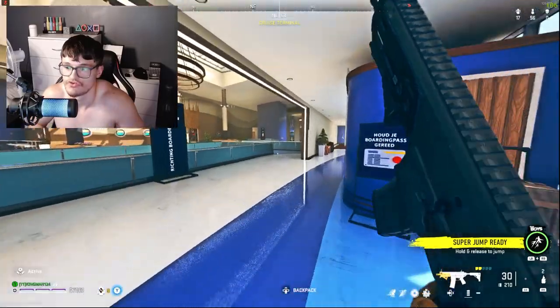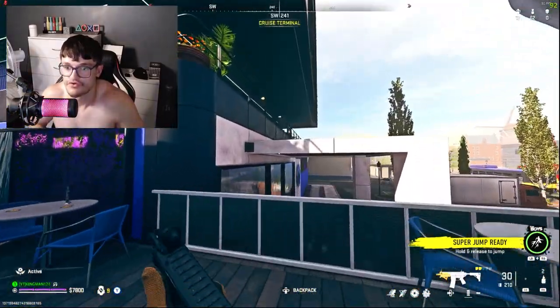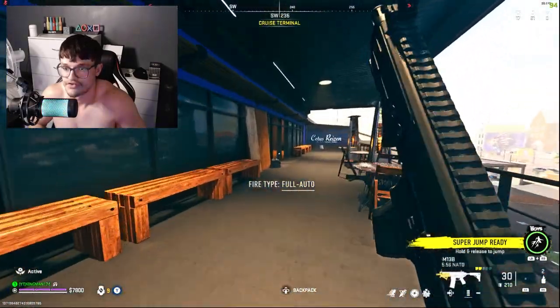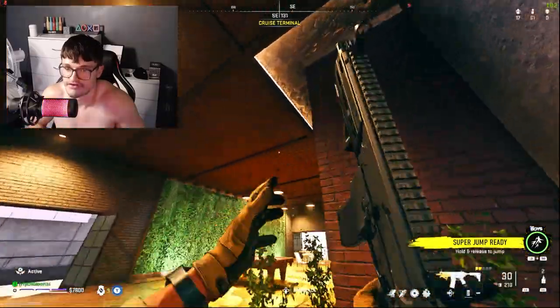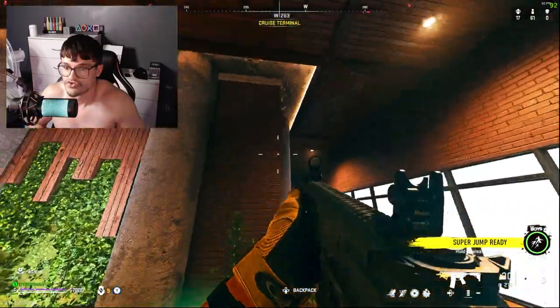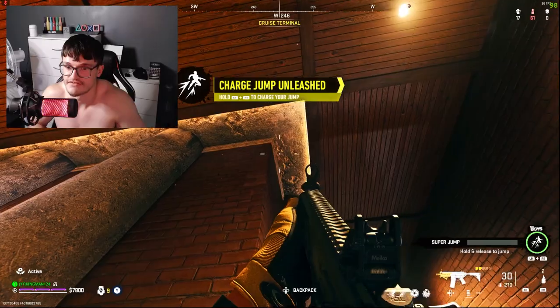We've got a super jump. So once you actually get your super jump, all you want to do is make your way to my location. What you want to do is just basically come up to this area here and you want to go inside of the building until you see all these pillars.